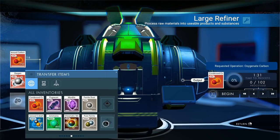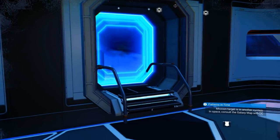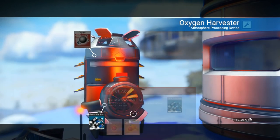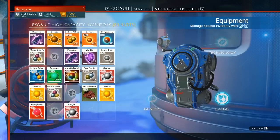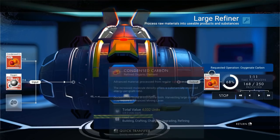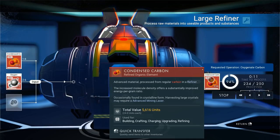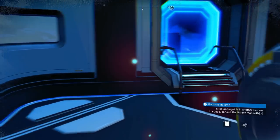Let's get this filled up. Process more. Come over here and we'll grab this oxygen. Do we really only have 17 condensed carbon on us? Because we put everything we made back into the large refiner. So we'll grab this, top off our oxygen and then our atmosphere condensers, and then I guess we're going to go hunting for drop pods. I do believe that is the correct thing to do at this juncture.